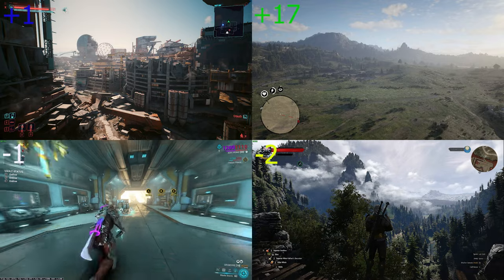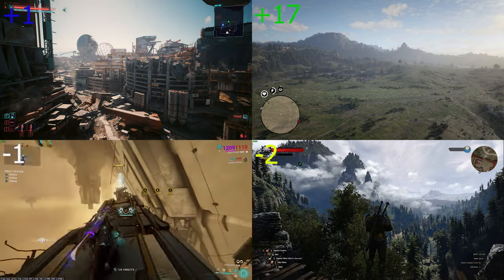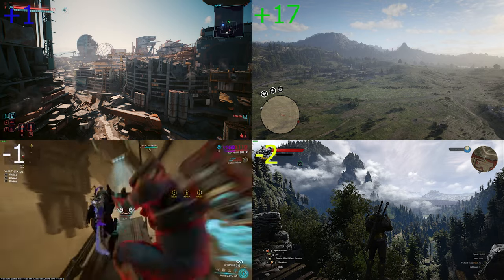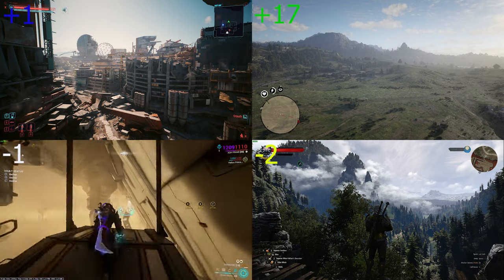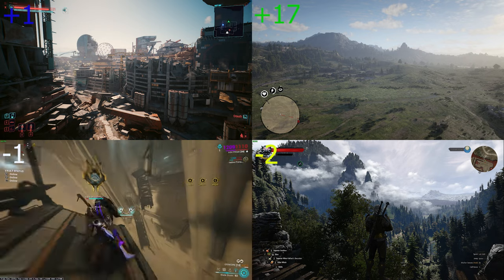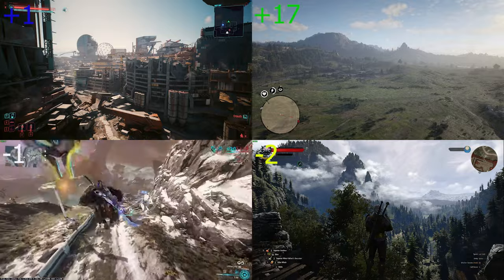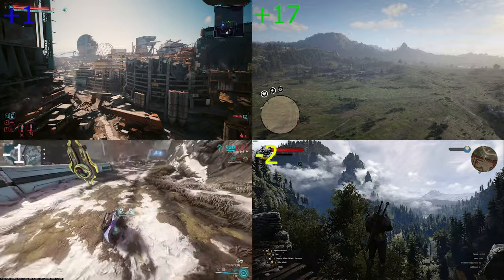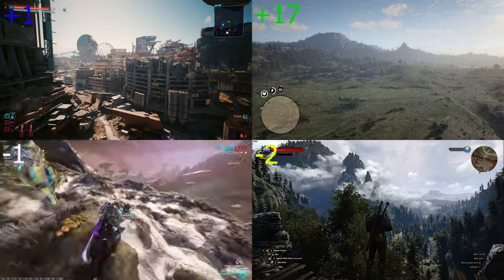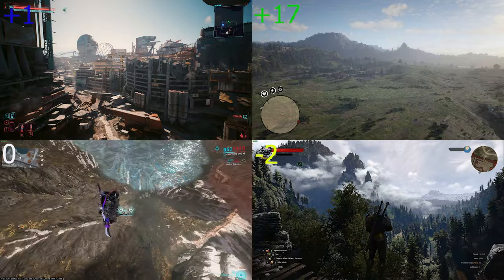Now jumping in Warframe is actually something else. There is normal jumping as would be normal for games of this kind, and then there is double jump by default. And then there is a massive spinning jump that you do by sliding and jumping at the same time — and if you look upwards you jump incredibly high, or you can jump at an angle or forward the same way. So I will give this plus one point because it works incredibly well.